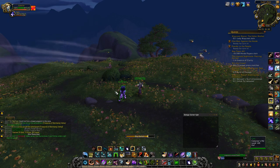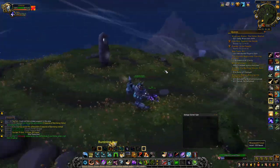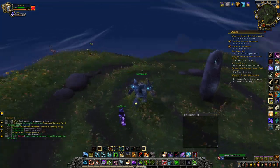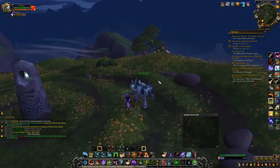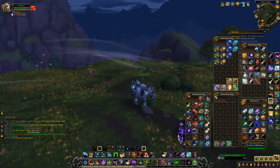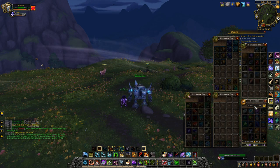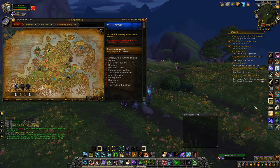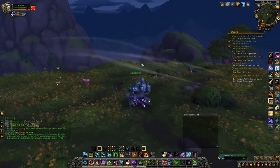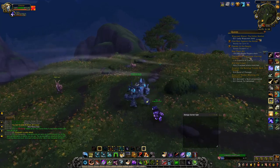So those are all of the Treasures of Stormsong Valley. I'm a bit sad there wasn't a toy or a pet — Tiragarde Sound had a really cool toy, and Drustvar had a cool pet, the Wicker Puppet. I guess the notable item here was the pig nose, but I didn't realize it was a one-time use. Anyway guys, if you enjoyed this video and it was helpful, leave a like, sub to the channel for more videos like this, and I'll see you in the next one.